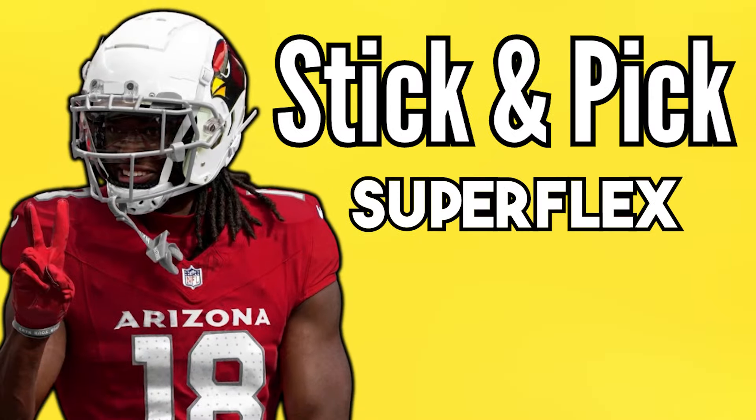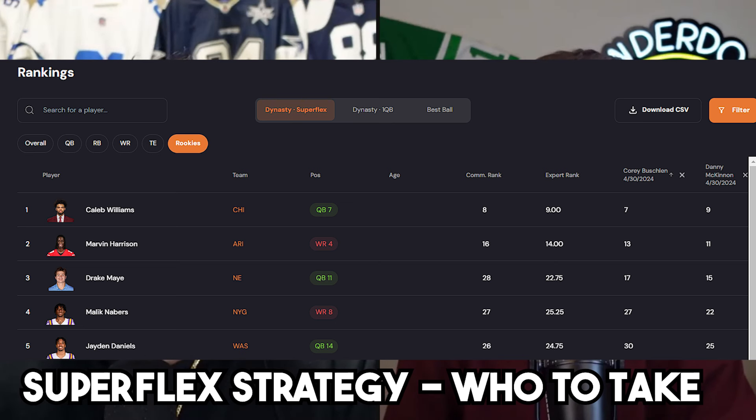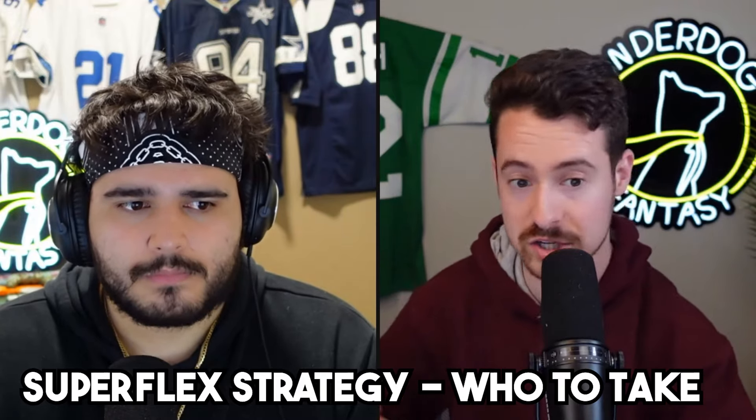Let's start with who we would actually take from 1.01 to 1.04 if we stuck and picked. For both of us it's the same ranking: Caleb Williams at 1.01, Marvin Harrison at 1.02, Drake May at 1.03. There's a tier break after those first two guys. Then Malik Neighbors at 1.04 and Jaden Daniels at 1.05. The 1.03 to 1.05 range is a tier where we wouldn't bat an eye if somebody took Jaden Daniels at 1.03 or Malik Neighbors at 1.03.